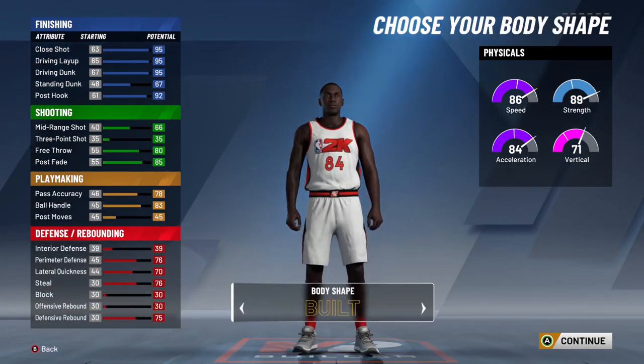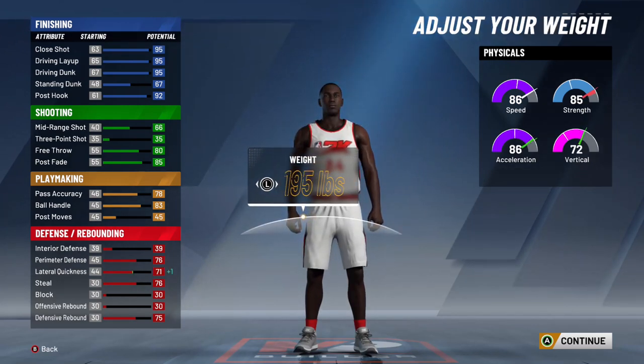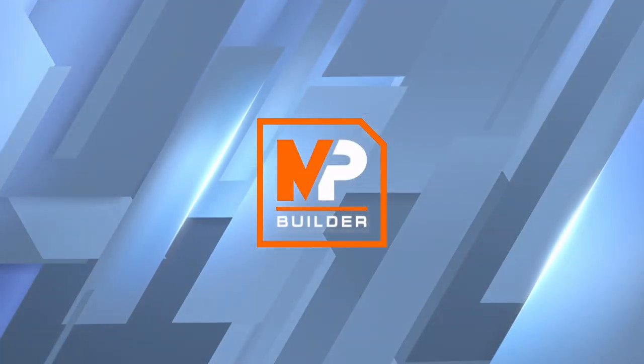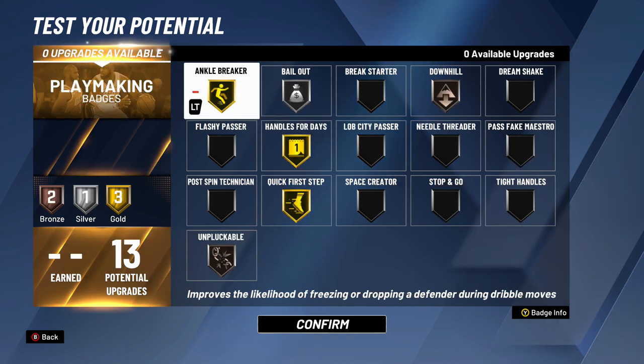For body shape, whatever you want. I keep him at 6'5", minimum weight to gain back some speed, and default wingspan. For his takeovers you get playmaker and slasher — and we're obviously going to go with the slasher takeover. For shooting badges: silver quick draw, silver hot zone hunter, silver slippery off-ball, and silver flexible release. For playmaking: silver bailout for your failed hop-step attempts, gold ankle breaker, gold quick first step, gold handles for days, bronze downhill, and bronze unpluckable — some of the best badges to break your defender off and get into the paint.